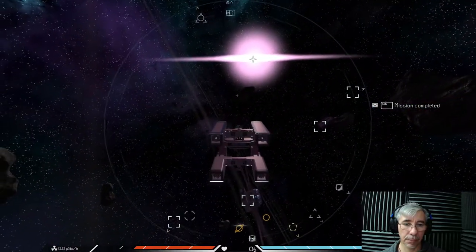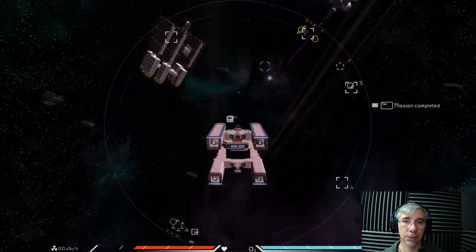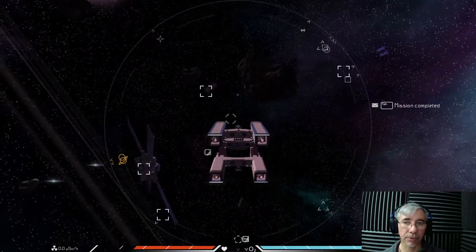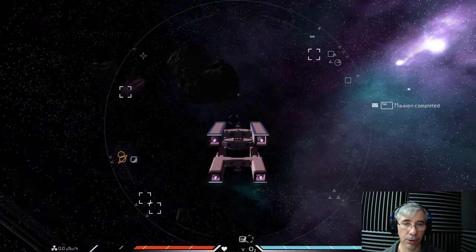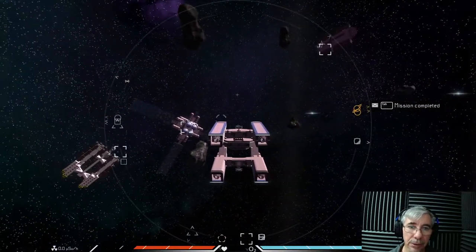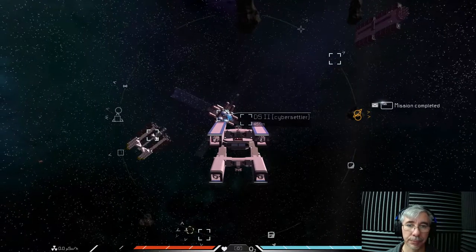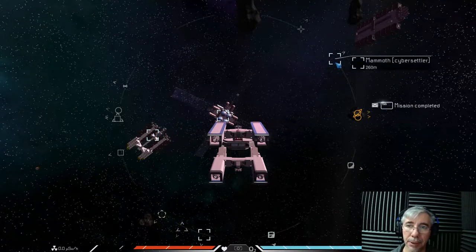With the mammoth freighter I made the station. You remember the mammoth freighter, right? It's the other freighter that is smaller than the behemoth. You can see it here — to the right we have the mammoth, in the center we have the deep space station, and to the left we have the behemoth.